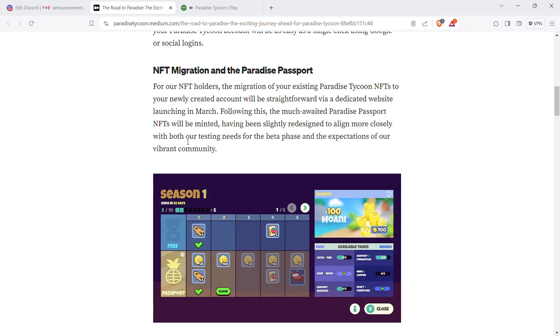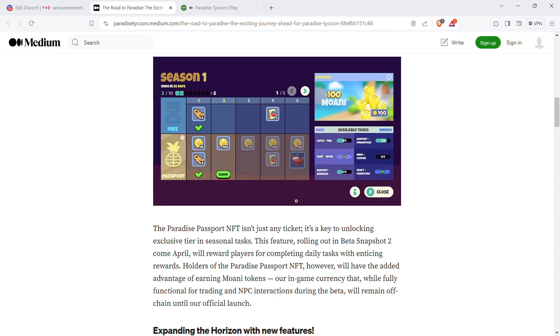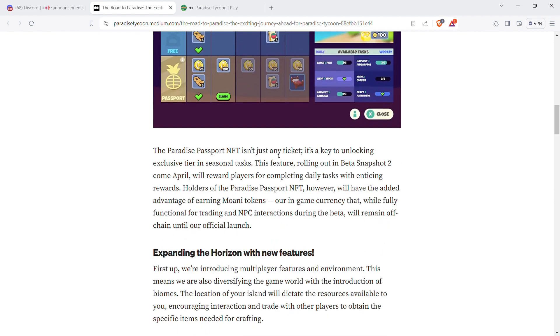The migration of your existing Paradise Tycoon NFTs to your newly created account will be straightforward via a dedicated website launching in March. Our NFTs will be minted having been slightly redesigned. The Paradise Passport NFT is a key to unlocking exclusive tiers in seasonal tasks. Holders will have the added advantage of earning Moani tokens — an in-game currency that will remain off-chain until official launch.